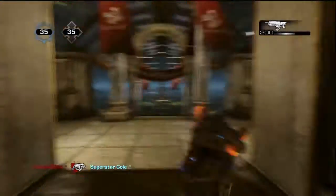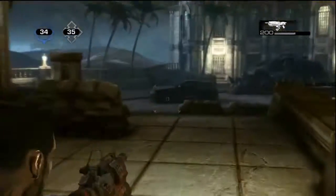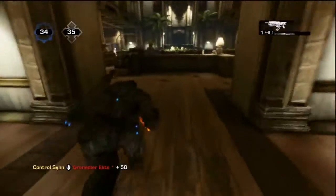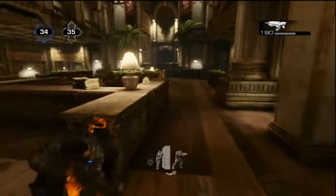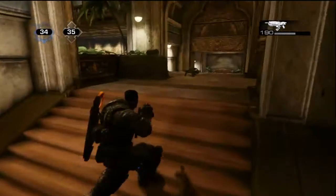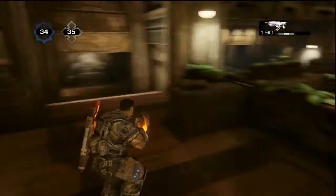So here you have incendiary. There's pretty much no vantage point here except if you move right here — you have a good look on your opponents, like if you have a higher position than them, like right there. Other than that, you're probably at fault if you die here because there's just too many ways for you to die.